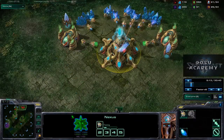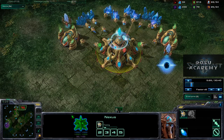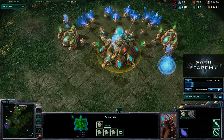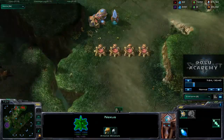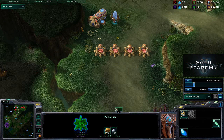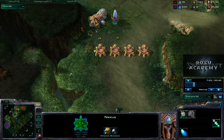Six minutes into this, we don't have a gateway yet. We're obviously not using an army to defend. How are we defending? With a dead giveaway for this build — photon cannons. We'll see if these repel the first Zerg push. Here they come. And there they go.